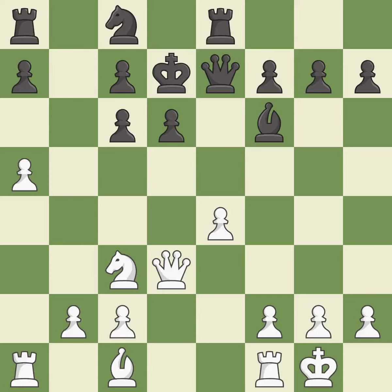This develops a queen off its starting square, getting it into the action — it is good. This misses an opportunity to develop a rook off its starting square — it is a mistake. This loses material — it is a blunder. This wins material — it is a great move.